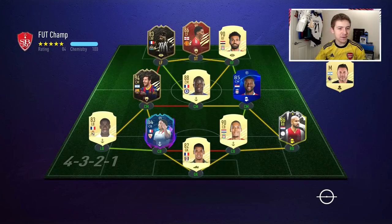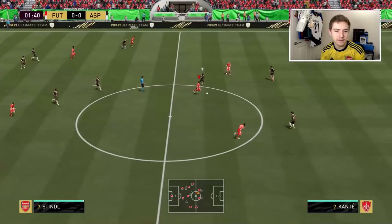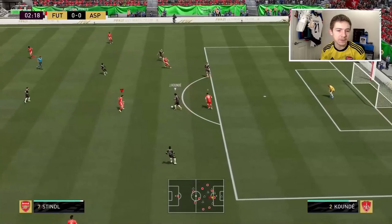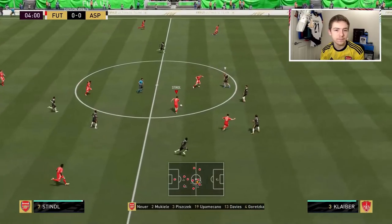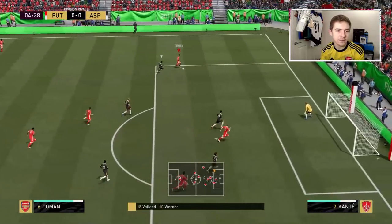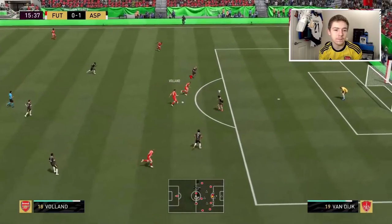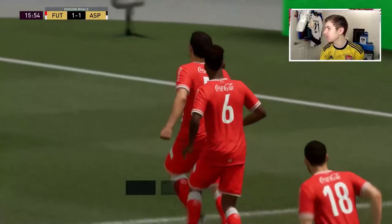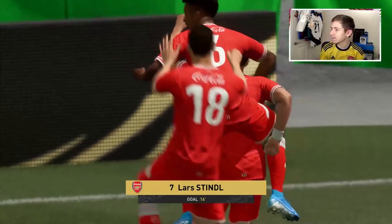In our first outing with Stindl, we're up against a 94-rated inform Messi, and also in the back line he's got Van Dijk and Kleber — a very nice team and a very good back line. I'm expecting a tough game. Stindl's first touch of the ball — a nice through ball into the path of Volund who's in a bit of space, but Kunde makes a really good sliding challenge. Here's Stindl once more with the outside pass to Kingsley Koeman, who makes his way inside. Into the path of Stindl, who has a chance to equalise and takes full advantage — good off-the-ball run there.